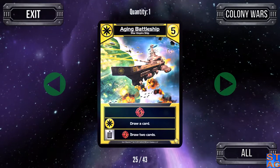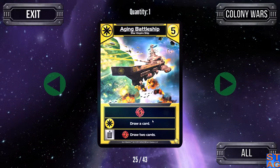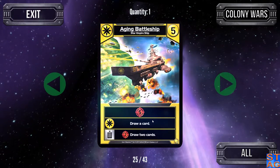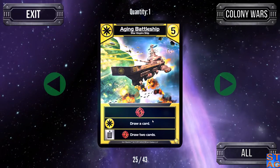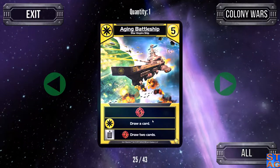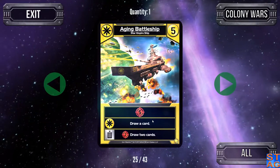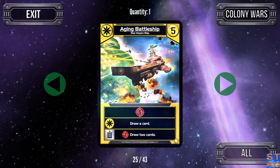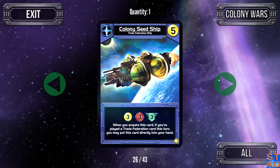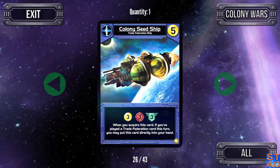If you're on the ropes and you have a few Trade Federation cards left in your deck to bulk up your authority, you can scrap the Aging Battleship for two more attack and draw two more cards. So if you're going heavy with Star Empire, you can get seven attack and draw three from this one card. Not a bad card to pick up. Unfortunately, I usually see this one come out on the trade row very early in the game and don't get a chance to get it.